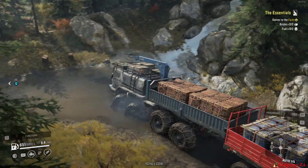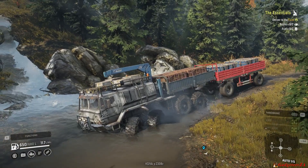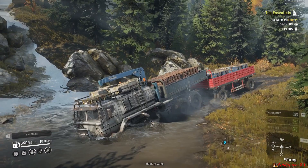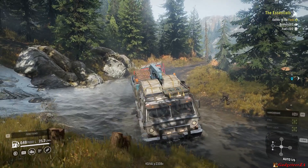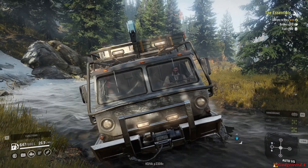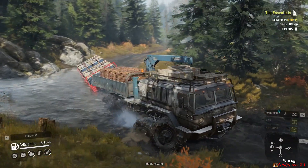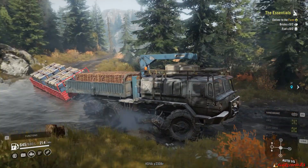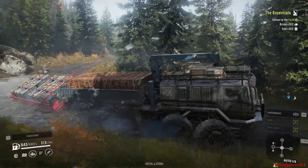Right, so here we are busy on a mission to the farm at Smith's Dam. The things to have a good look at here is watch the wheels — how the wheels move in the suspension and even the water detail. This is one of the more advanced trucks and you obviously got to unlock these things as you're playing the game.